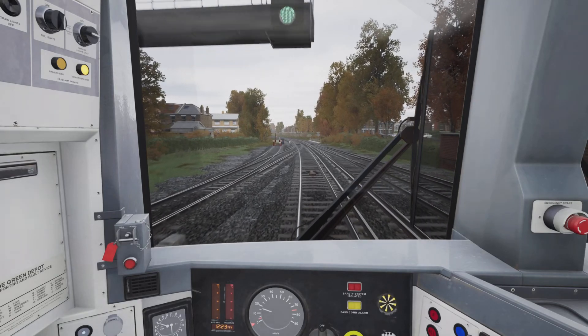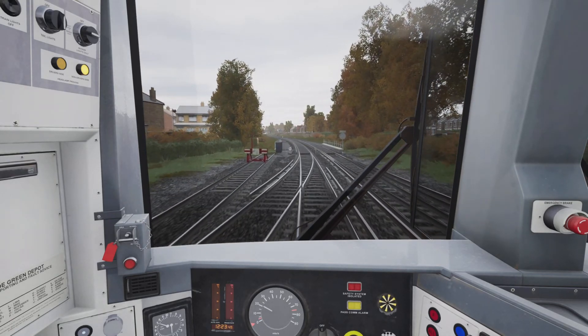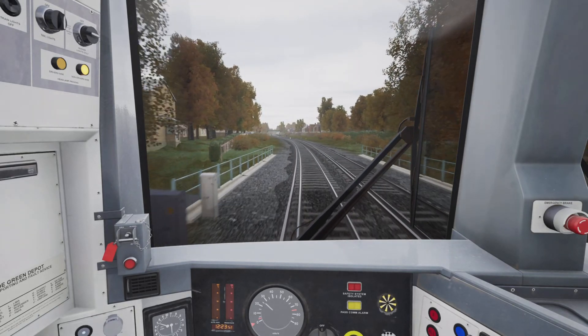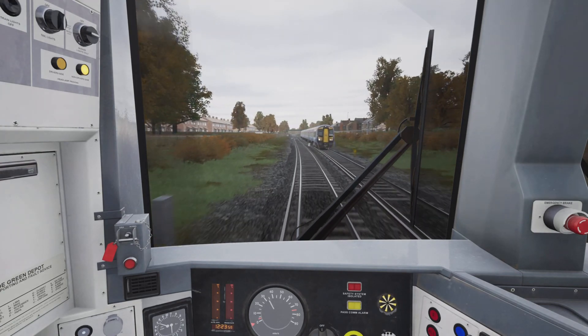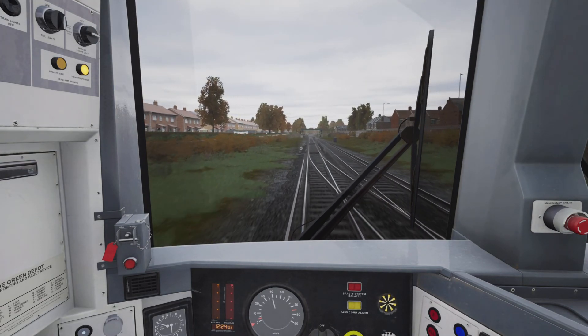Closing the window and increasing the power to notch two. We are currently driving in the leaf-fall season so I'm being a bit gentle on the acceleration. Up to notch three and finally power notch four at about 30 miles an hour. Speed limit is currently 60 miles an hour, departing from Faversham platform two.